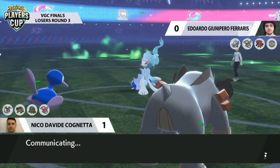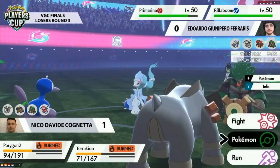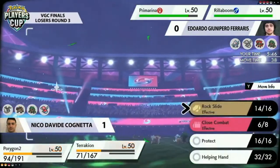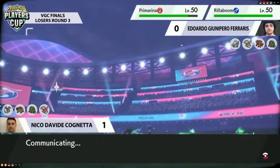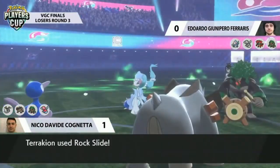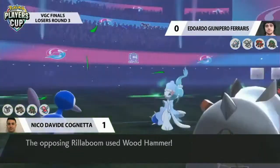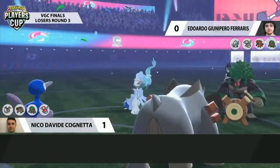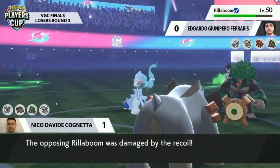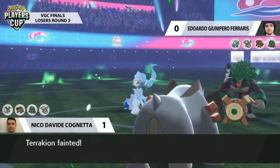Terrakion is kind of dead weight in this battle — not applying much offensive pressure. The only thing it could do is try to get some Rock Slide flinches to help out Porygon2 later on, maybe going for some Thunderbolts into Primarina to stack up damage. You need your Terrakion to utilize that plus-one Attack from Max Knuckle — but Burning Jealousy has something to say about it. Plus-one Attack while burned is not the trade-off you want after your Max Knuckle.